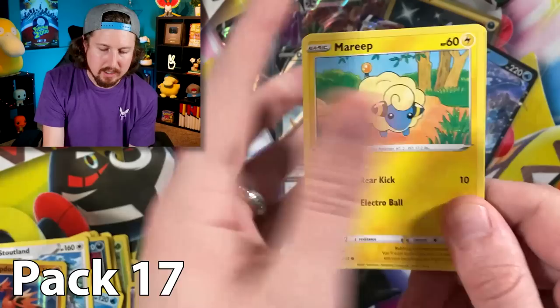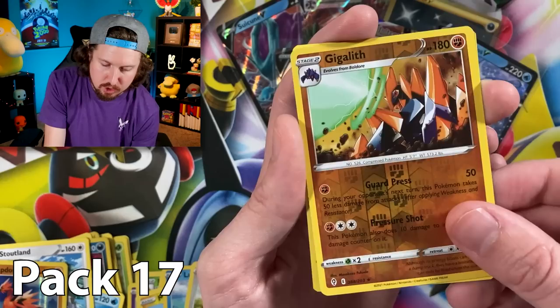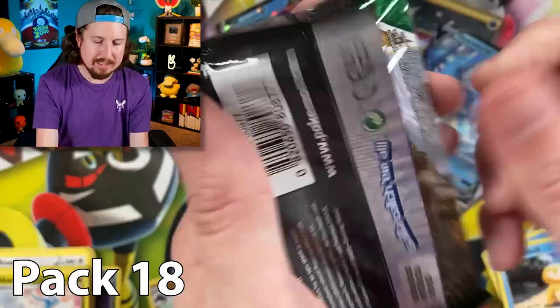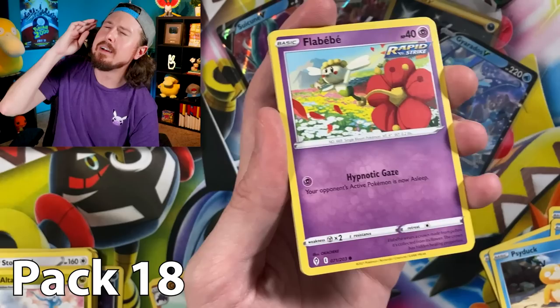Going into the next pack — we got Marill, Wubbuffet, Luvdisc, Dwebble, Hippopotas, energy, Cubchoo, Avalugg, going into an Altaria for the rare. We're just so passionate about the animal shelter and animals — they're adorable. I just want to give them belly scratchies all day!